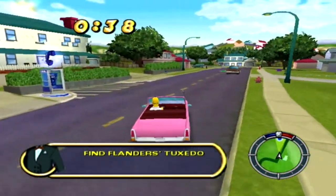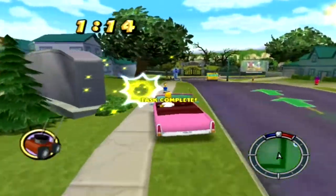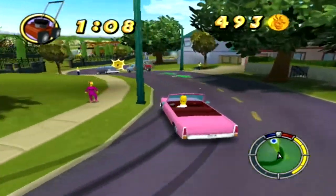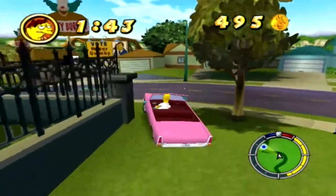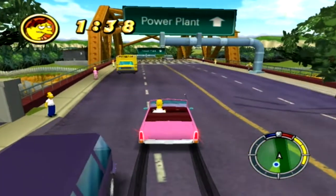Homer's the petty thief here — he took them all. Why do you need an inhaler and the family portrait? Whatever. We've got 40 seconds to find Flanders' tuxedo, which is right here — just got to drive straight through it, and then the time is going to go up just a little bit. A lot of the missions in this game are time-based or race-based, that kind of thing.